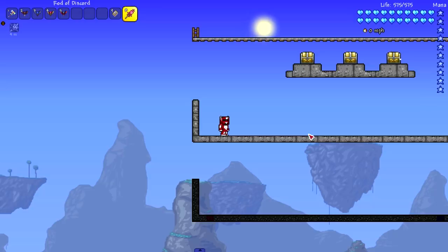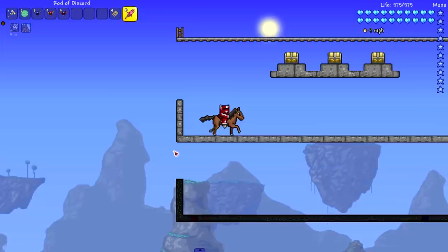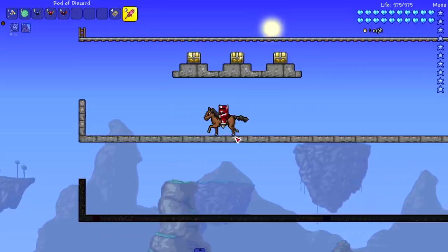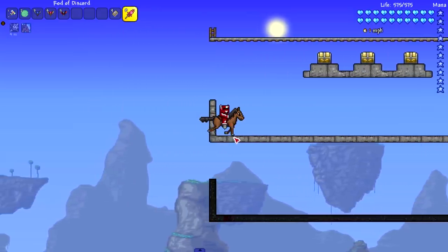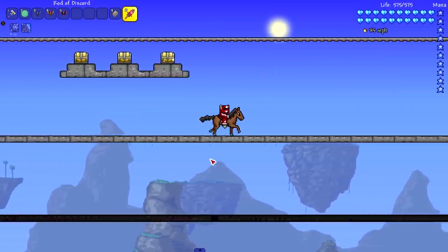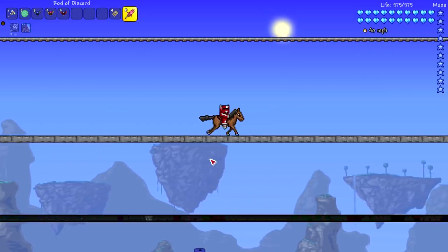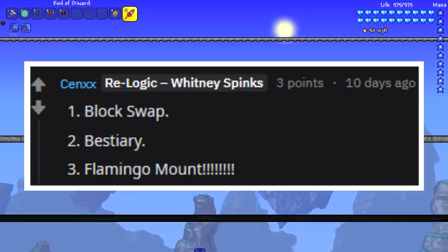Moving on to the Exodus mod. These four mounts all share a horse theme, and I kind of want this in Terraria — I feel like Terraria would benefit from a horse mount. They could do a little better on the leg sprites; they literally look like cotton swabs. But I feel like vanilla Terraria could use at least one or two more mounts in general, and I guess we are getting some more mounts — shoutout to that flamingo mount.